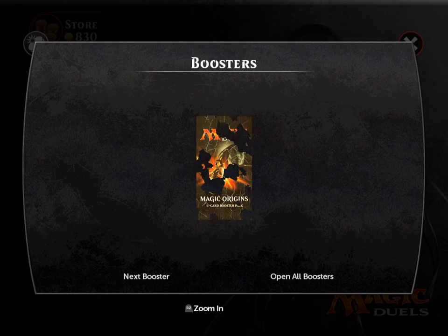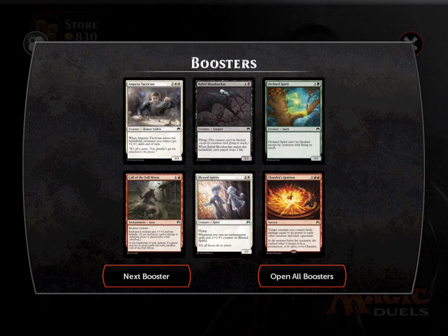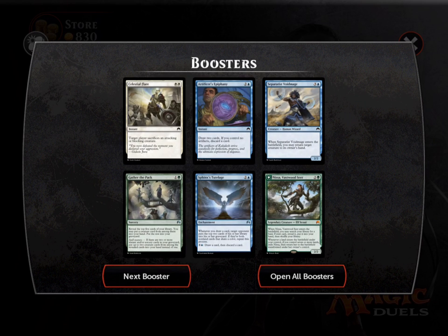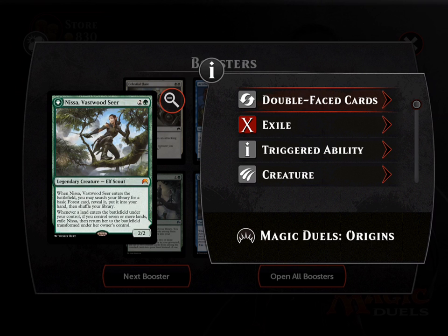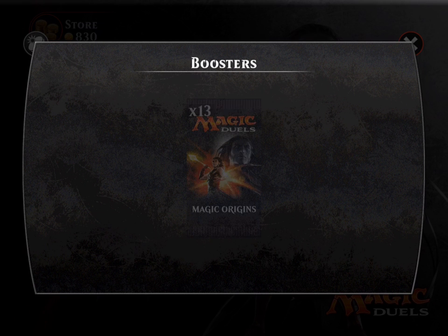Next booster pack — I'm looking for an Archangel. Chandra's Ignition, but I've heard you cannot get three of the same rare or two of the same mythics. I already have two Chandra's Ignitions, so this would be my second one. Hopefully we'll pull an Archangel. I believe you can play one mythic, two rares, three uncommons, and four commons per deck — a very weird set. We got Nissa, and Sphinx's Tutelage is not bad for uncommon.